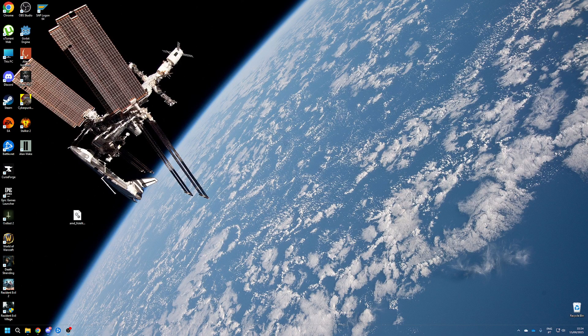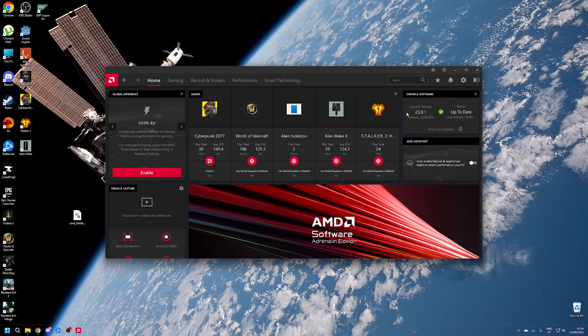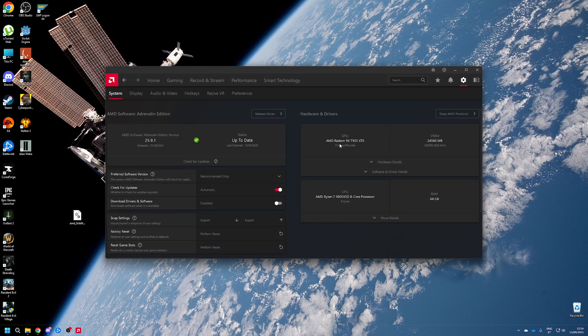Hello everyone, I'm making a video to show you how to use AMD FSR 4 on an RDNA 3 GPU. Currently I have an RX 7900 XTX — you can see it here.